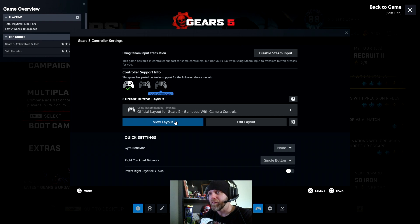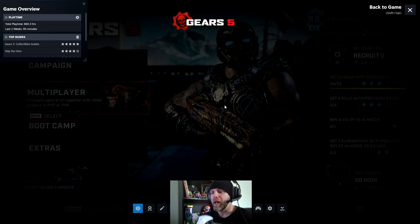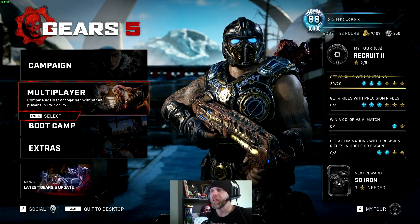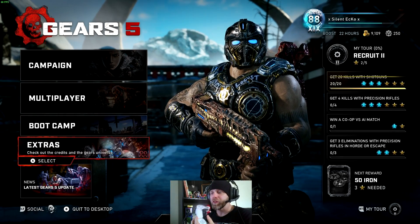You need to click on 'View Layout' — it never seems to work until I click on View Layout. Then you'll see your controller of choice show up, and you'll press circle or whatever your back button is to go back, then Shift+Tab out.